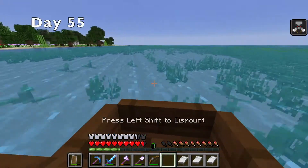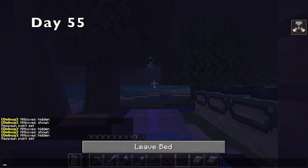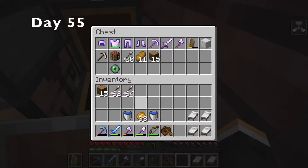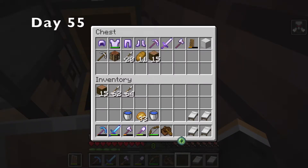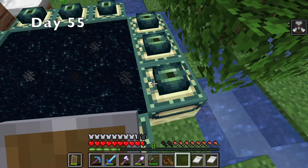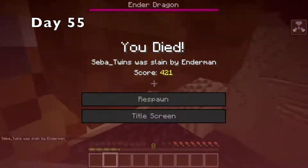I set off for the portal, and finally got there as it was getting dark. I set my spawn, then did some organizing. I was finally ready — I had all my backup stuff, and now it was time to fill in the portal. I had to get some cool screenshots first. At last, I put in the eye and jumped in. And then I got immediately killed by an enderman.